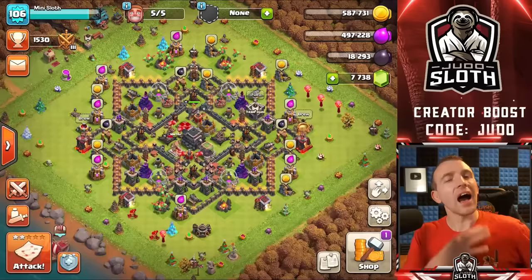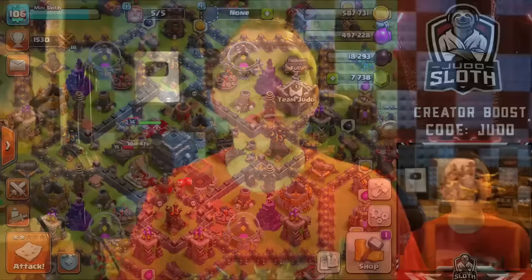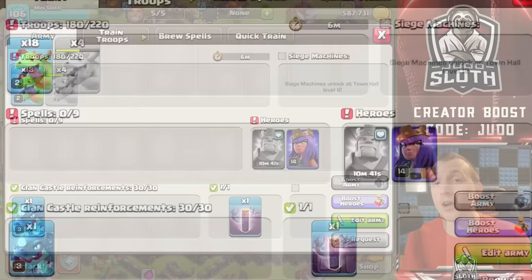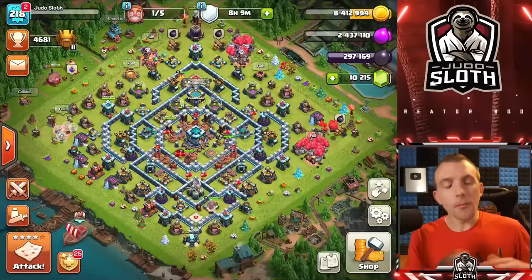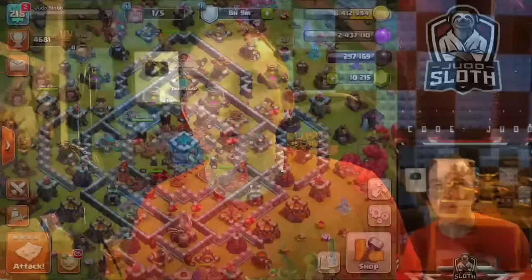To summarise the farming strategies: for Town Hall 1 through 8, I would recommend the barge strategy or a variation of it. Once you get to Town Hall 9, mass baby dragons — this is incredibly powerful for gold and elixir. If you need dark elixir, I would recommend the loonion attack strategy. Once you get to Town Hall 10 and 11, you can transition into a mass miner or a mass e-drag style attack depending on your preference. Those attacks are also stronger, which means you can get deeper into the base for the dark elixir.